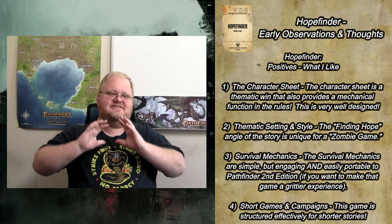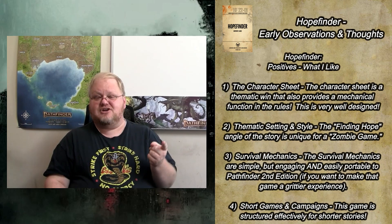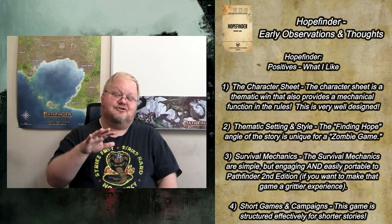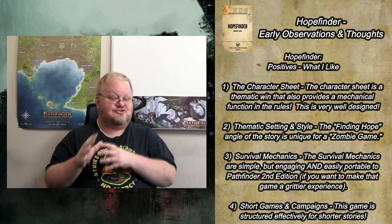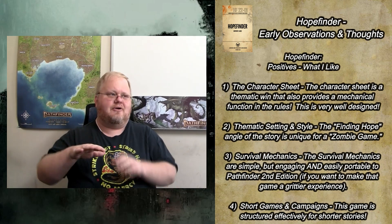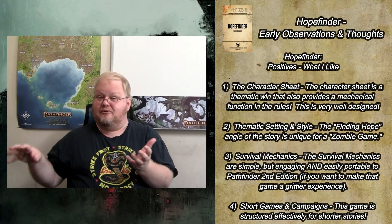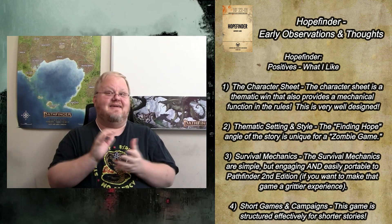The last positive I want to note is HopeFinder's design focus towards shorter stories. It's good for one-shots, good for short games. Your characters are intended to start at level one, go to level five, and then at level five, regardless of how the story ends, your character would retire. This is not a game intended for years-spanning epic-level campaigns — it's very focused and deliberate. I think it's going to do those kinds of stories well. The flip side: I think HopeFinder would fall apart if you were trying to run a longer year-spanning campaign. As a storyteller, you might have to cycle through multiple groups of player characters to do that kind of story. But for shorter tales, HopeFinder is extremely well designed.